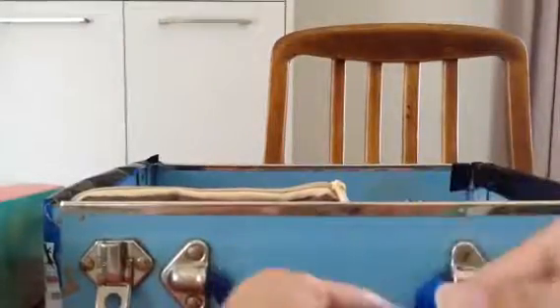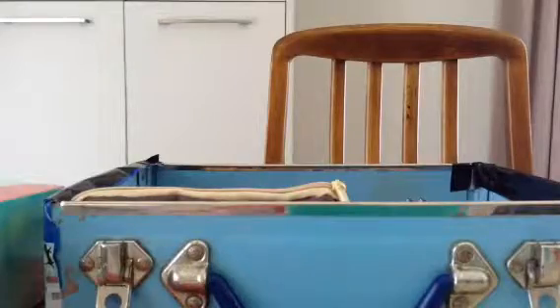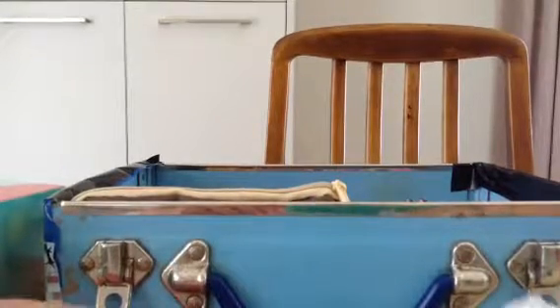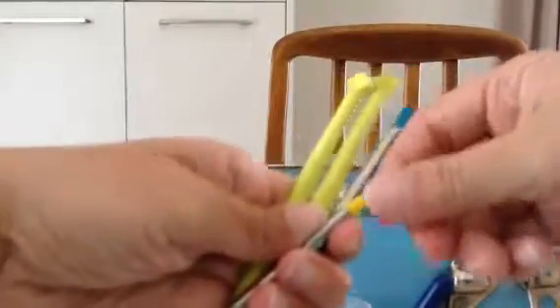Last but not least — I just got this recently too. It's a bit stubborn to open. Kirby's Battle Royale — I just got this recently. And then I've got some spare stylus pens. These two green ones are from the Dual Pen Sports, and these two are from the Mario pack when I got it. I just leave those in there in case I need them.